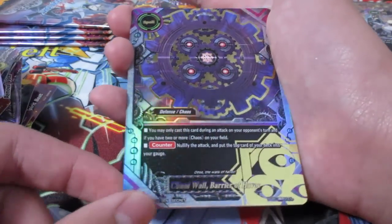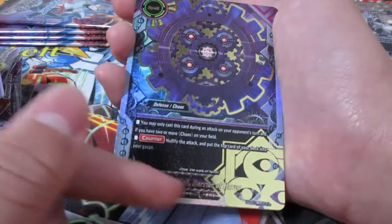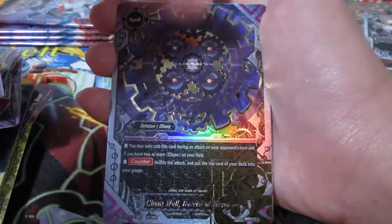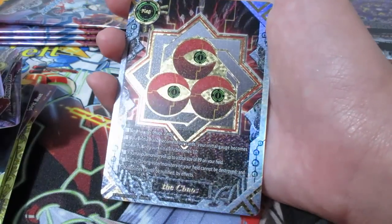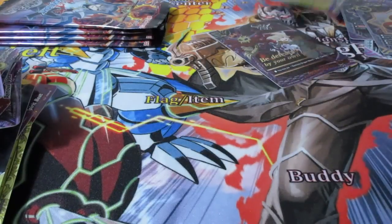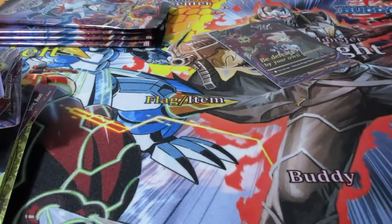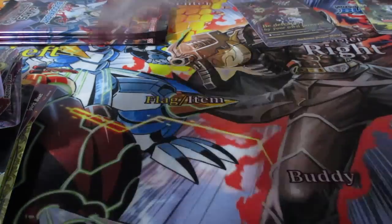Chaos Wall, Barrier of Havoc - a little hard to read with the gold font, but wow, incredible card. And of course the Chaos Flag - Breaking the Rules. I still cannot believe that happened. I am absolutely blown away. It looks like Buddyfight wants me to build Chaos, so I will gladly go ahead and build a Chaos deck, especially using the cards with the Trial Deck. Super happy with that. Really surprised. Still cannot believe that happened.